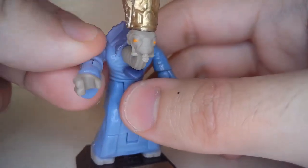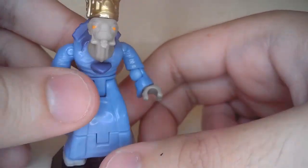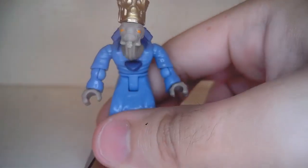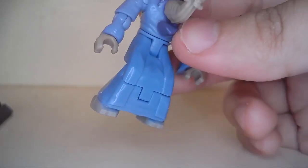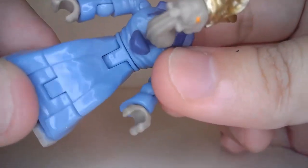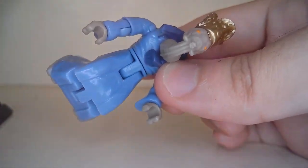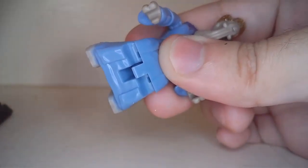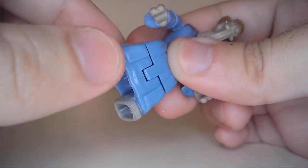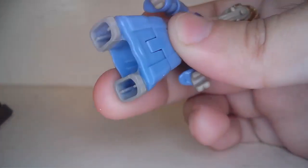There's not much articulation — basically the same arm articulation as a typical Mega Constructs figure. But because the legs are different from a typical figure, let me remove it like so. The leg articulation is very limited: at the waist you can move it up and down but cannot rotate it, and then there's only toe articulation on the lower legs. That's the only articulation you get — it's limited but it's still a nice figure.